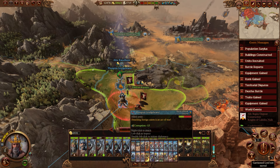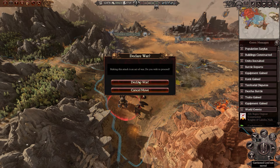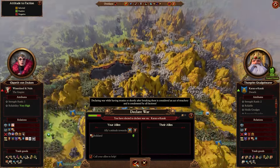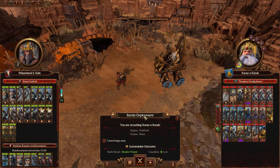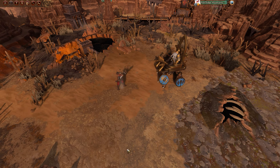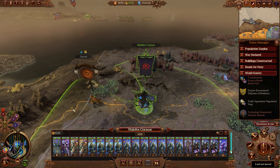But don't worry — there are workarounds for those extreme cases. For instance, you could play the Empire campaign as normal, ally with the dwarves, then have your lord close to the dwarf you want to take the trait from. Declare war, win the battle, save your custom lord, then roll back the save. So long as you don't save your lord again in this campaign, next campaign you'll have the defeat trait and you've avoided derailing this one for it.